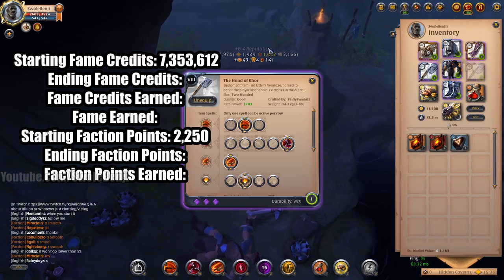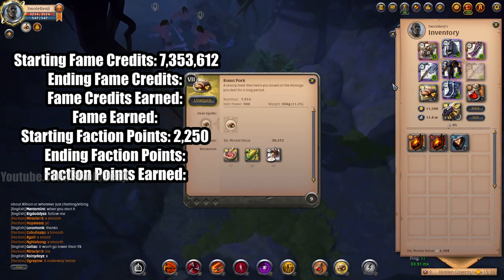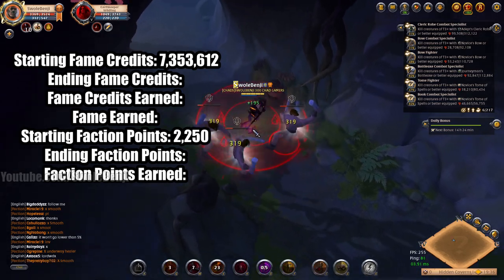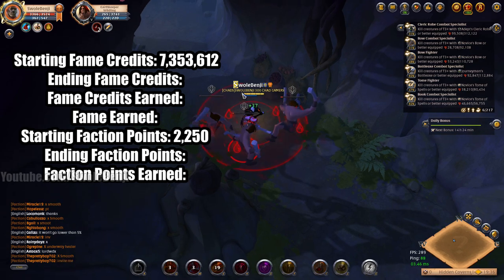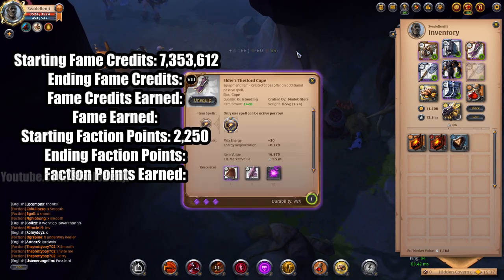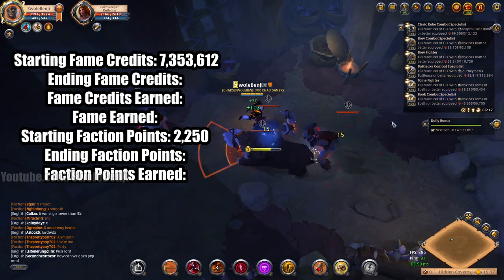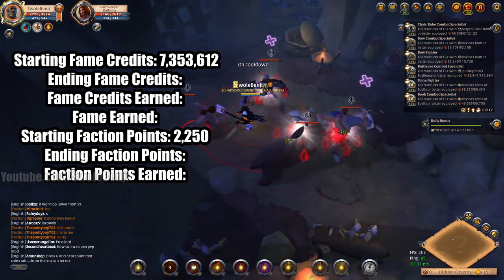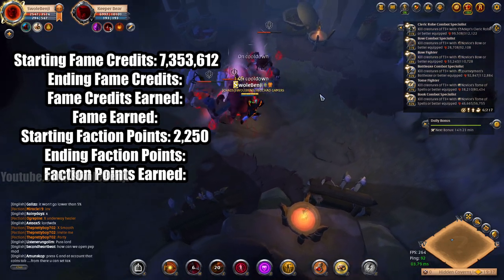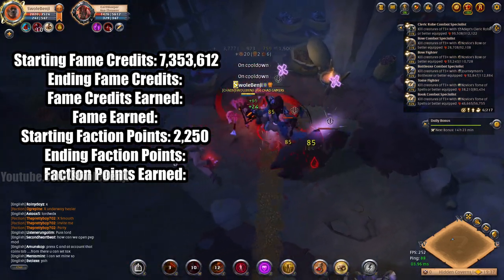We've got the 8.3 great axe, 8.3 hellion jacket, 8.3 scholar cowl, 8.3 guardian boots with roast pork — which we did not forget to eat this time. These guys are the best fame mobs for group dungeons — these Earth Keeper wildlings, the male trash mobs — really easy to kill and they give like 5,000 each. I've got the 8.3 satchel, so 2,000 of that is from that, and I've got the 8.3 Setford cape. We want to pull as many as we can — just one big happy family of massive amounts of experience.